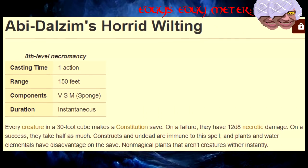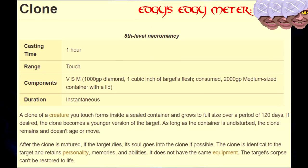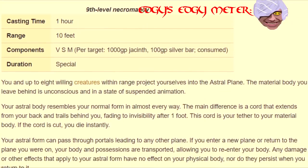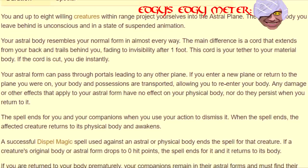Eighth Level! Abi-Dalzim's Horrid Wilting — it's a big ball of damage with a super long range. Neat. Clone — 3,000 gold for an extra life. Ninth Level! Astral Projection — there are other, less expensive ways to get into the astral realm. I expected better from you, Mr. 9th level spell.